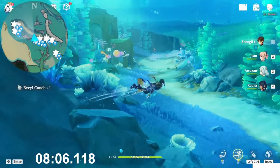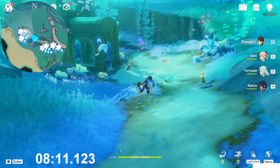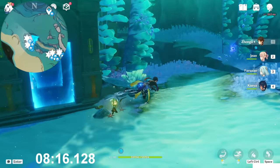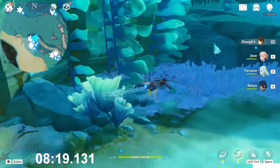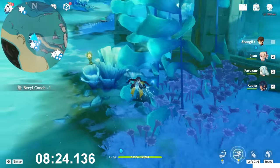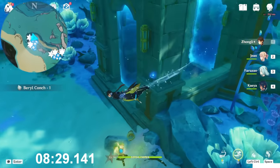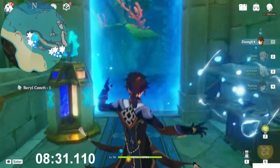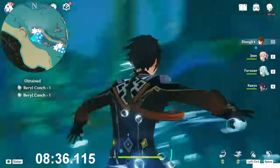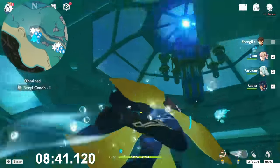Now just progress toward that building. We will find three outside and four inside. So let's get the three outside first. On this rock. On this rock. And swim up a bit — here. Took these three, go inside the building. Two on the bottom side — one, two. And then just swim up, you can see other two — one and two.